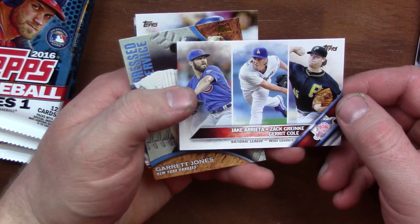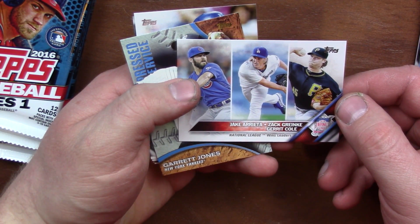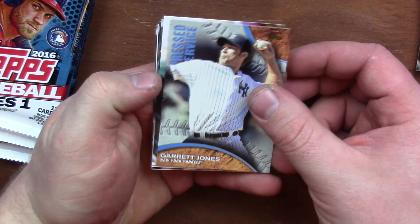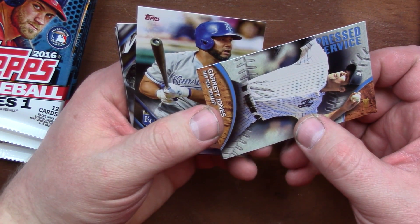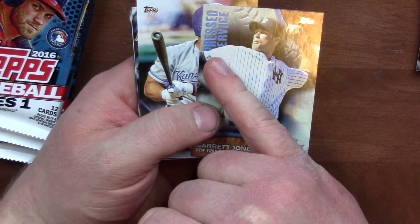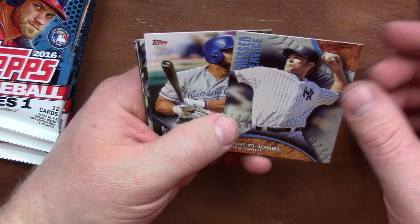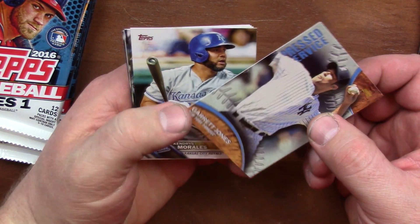National League Wins Leaders — Jake Arrieta, Zach Greinke, and Gerrit Cole. I assume that's just a base card. We've got... I don't know what that is. They got letters behind his arm. Something Service — Pressed? Impressed? I don't know.